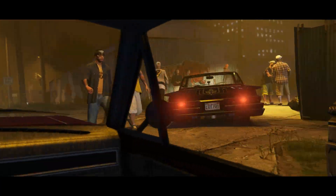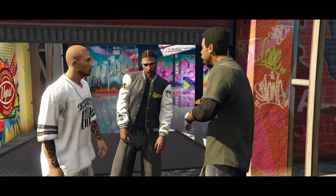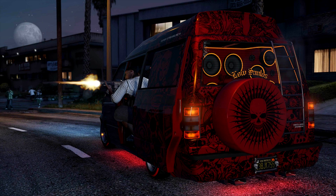Before we hop into that, I want to show you guys the six cars that are going to be part of this DLC. The first one is the Declassé Moonbeam — that is the van with the sliding doors. You'll probably see it in the trailer; it definitely looks really cool and I'm excited for it.